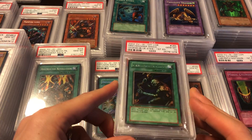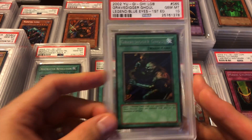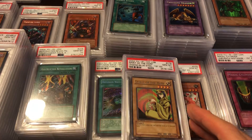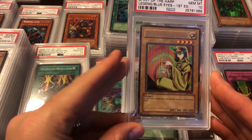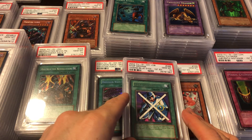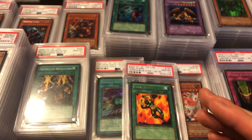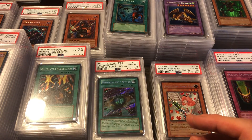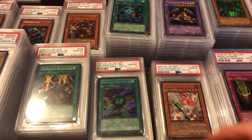Dragoness the Wicked Knight, Spirit of the Harp, Stop Defense, and finally Final Flame. So those are the LOB rares — that's all of them.